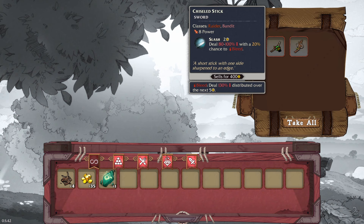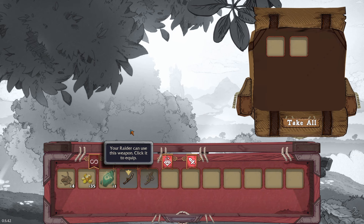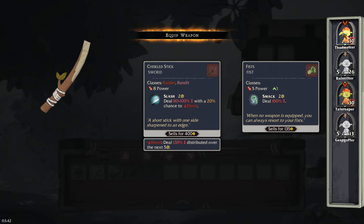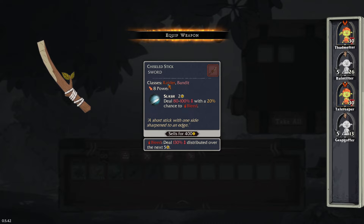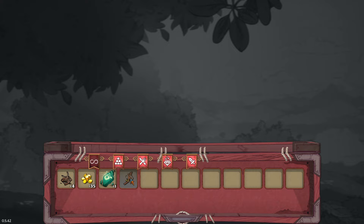We keep going and spot a wolf — then there are two wolves, one just popped out of nowhere. The narrator: 'Filthy moorland creatures, salivate for goblin flesh, six points of damage.' They're young wolves. Thudmelter is up first — can do six to eight damage targeting the front row with a 20% chance of bleeding damage. There's also Wakey Wakey, dealing 65% damage twice with a bonus finale if the target is stunned, frozen, or slowed. We equip the chiseled stick to the raiders.